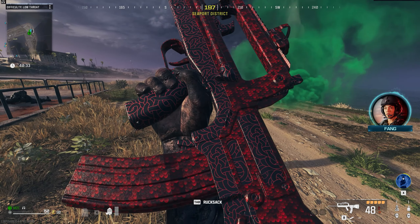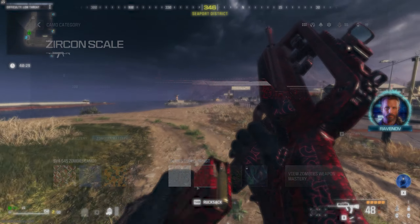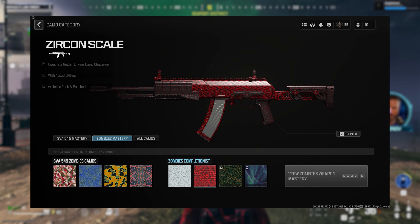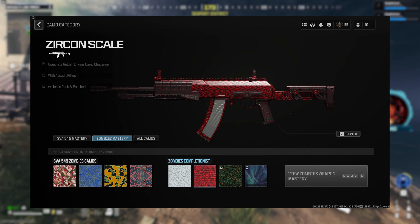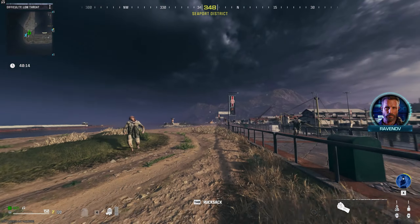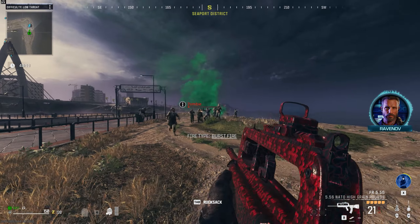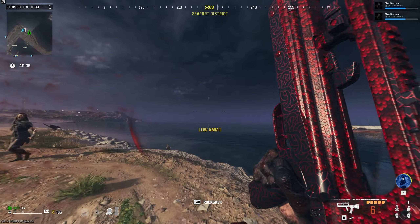Once you've unlocked the guns and gotten Golden Enigma on each of the assault rifles, you can move on to Zircon Scale. The Zircon Scale challenge requires you to get 300 kills when the weapon is pack-a-punched. It's a super easy challenge if you have any Ethereum crystal stash because you can run straight to the exfil site when you load in; otherwise, do a few challenges, pack-a-punch, and head for the exfil area. The camo will unlock on each weapon individually, but all six will be required for both the Serpent of Night and Borealis camo challenges.